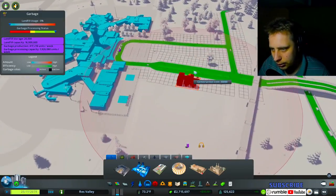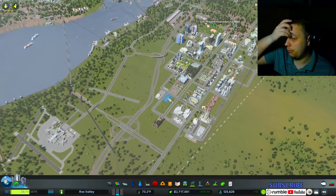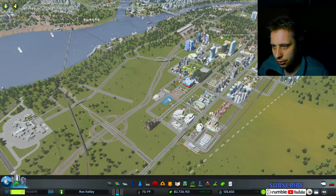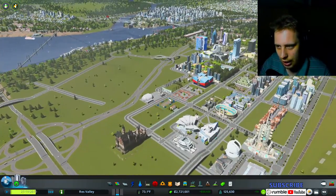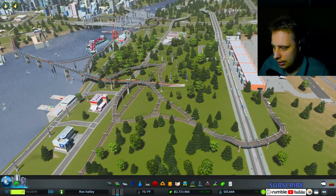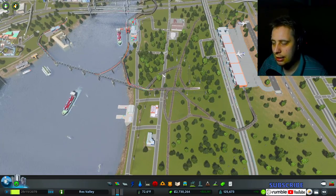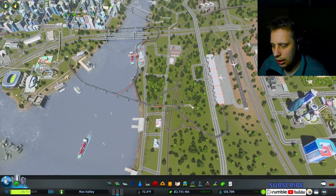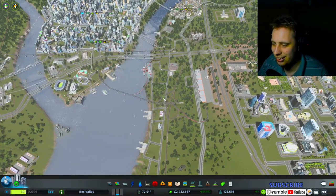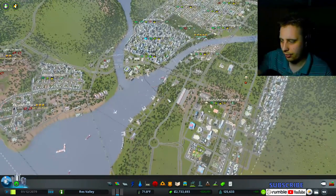I covered most of the stuff I wanted to cover. I'm going to start my own city build and do one more video for the mods I use. As for the vanilla style playthrough, it's pretty much done. It's pretty simple — like, I did this and it's bad, but the trains are still using it as intended. Even though it's poorly designed — see, still using it as intended. If it works, it works — just leave it alone.